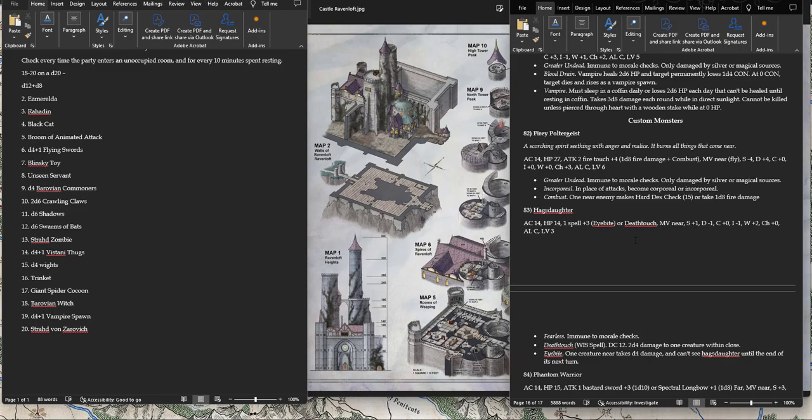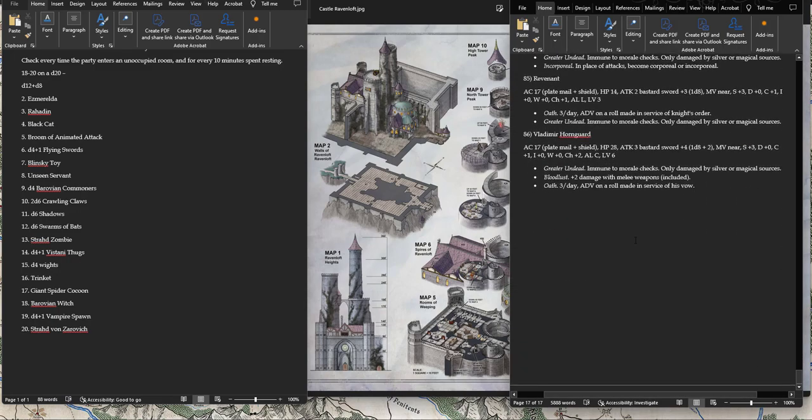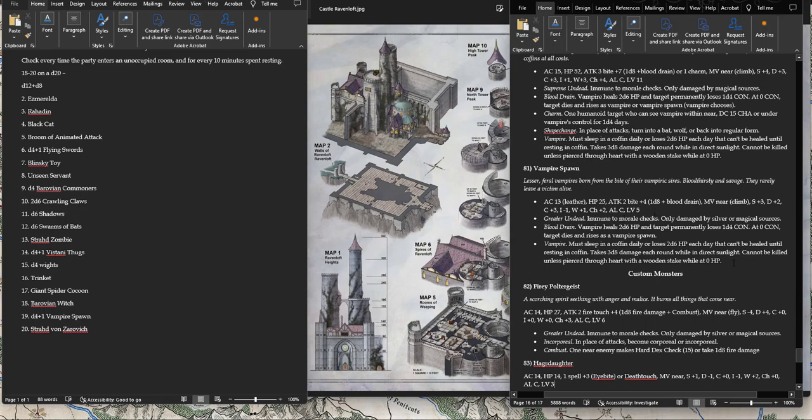Entry 19 is where you start to run into trouble: Vampire Spawn. They're pretty strong — Challenge 5 creatures. If you roll five, that's level 25, meaning you need a level 6 or 7 party to handle them on average. These guys could really overwhelm a low-level party, especially at level 3. Vampire Spawn and Swarms of Bats are the only two that I think really need to be modulated based on party level.